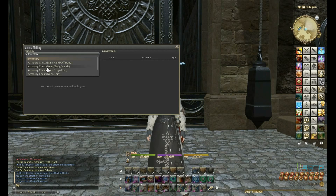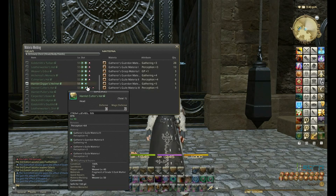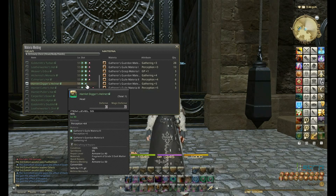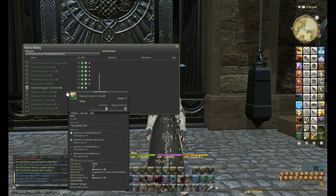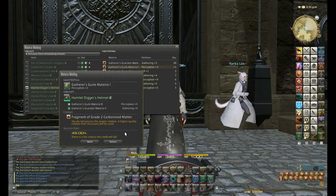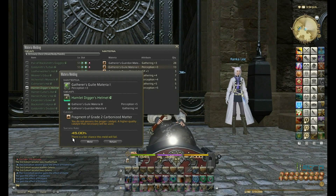Going back to Materia Melding, I select the headpiece. It only had these two guaranteed slots, which I've already filled with the plus 5 Perception and plus 4 Gathering materia. You can still meld up to five materia on an item, but any additional materia after the guaranteed slots will have a lower chance to connect. For example, selecting the plus 3 Perception shows 45% — there is a fair chance this meld will fail. There's only a 45% chance it will succeed, meaning if it fails, you will lose the materia.